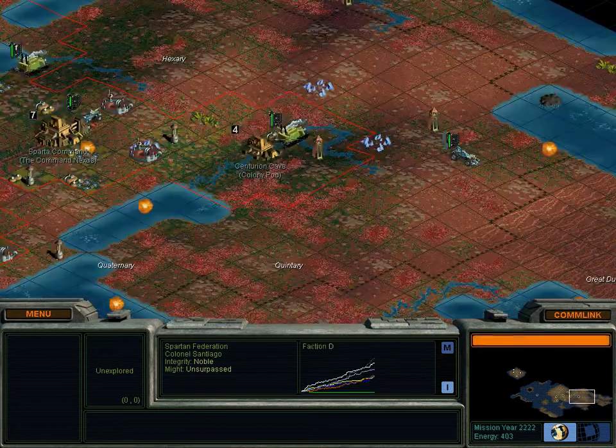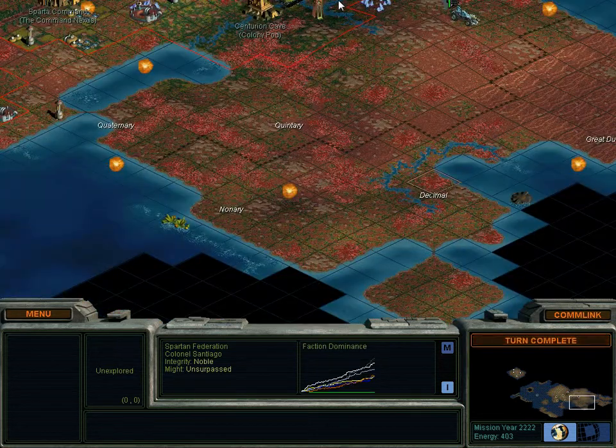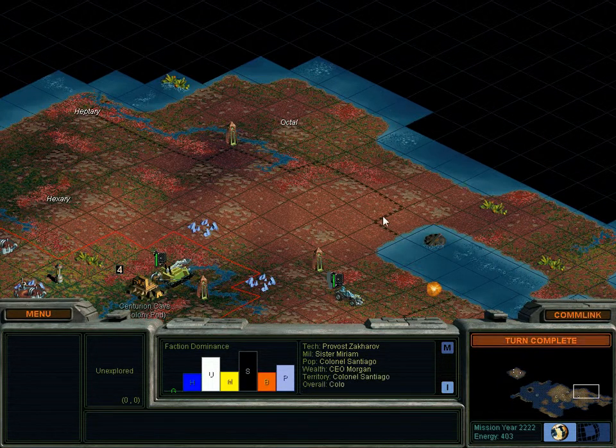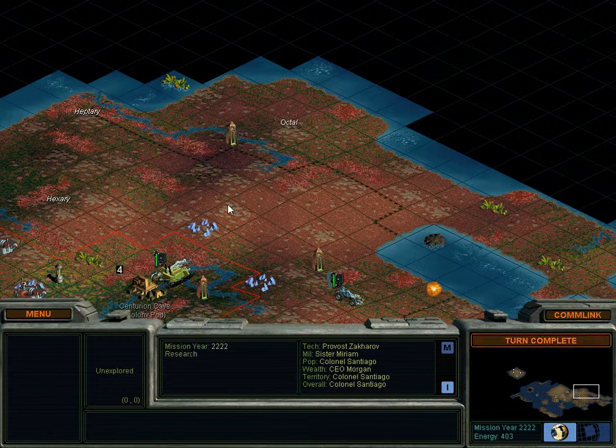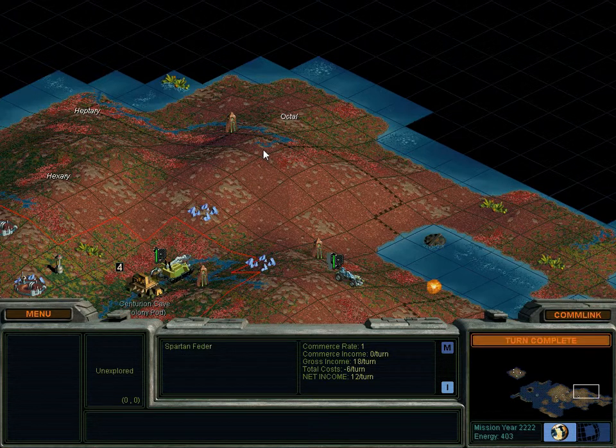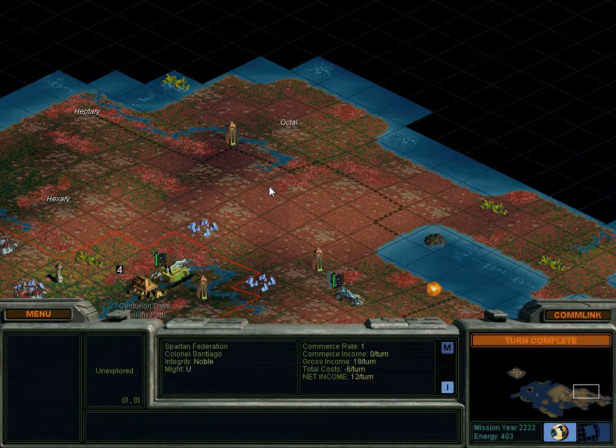I managed to fit four bases down here. You might wonder why four down here when this area looks bigger and I've only put three. First, I'm not using land as well up here. Second, this area isn't very easily used — I'd have to build condensers and farms. What this land is really good for is a couple of mines and solar collectors, then sending supply crawlers, which I don't have yet but we're getting there.